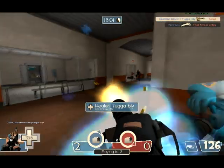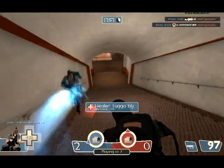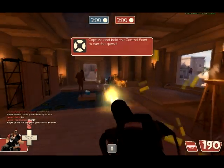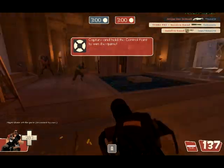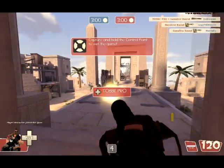I like to use this with Scouts in particular, especially when they're using the Baby Face's Blaster, as it will slow them down and make it easier for you to track them. This is more like a support weapon, so you should stay with your group, shoot people, let others do the damage dealing, and you do the slowing.